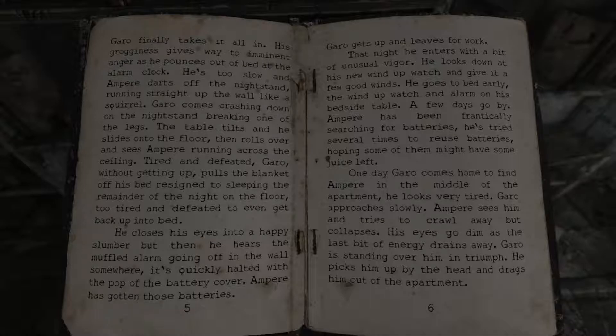'Garo finally takes it all in - his grogginess gives way to imminent anger. As he pounces out of bed at the alarm clock he's too slow and Empiri darts off into the nightstand, running straight up the wall like a squirrel. Garo comes crashing down on the nightstand, breaking one of the legs - the table tilts and he slides onto the floor. He rolls over and sees Empiri running across the ceiling. Tired and defeated, Garo pulls the blanket off his bed and resigns to sleeping on the floor, too tired to get back up. But then he hears the muffled alarm going off in the wall somewhere - it's quickly halted with the pop of the battery cover. Piri has gotten those batteries. Garo gets up and leaves for work. That night he enters with unusual vigor - he looks down at his new wind-up watch and gives it a few good winds. He goes to bed early, the wind-up watch and alarm on his bedside table. A few days go by. Empiri has been frantically searching for batteries, trying to reuse some hoping they might have a little juice left.'